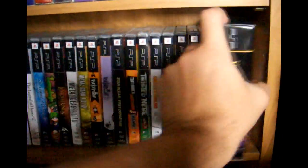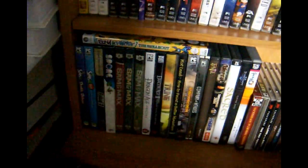Also for PSP: Lord of the Rings Tactics, Metal Gear Solid Acid 1 and 2, Patapon 1 and 2, Star Ocean, Tony Hawk's Underground Remix — probably the closest thing I have to a sports game — Twisted Metal, Ultimate Ghosts 'n Goblins, Untold Legends 1 and 2, Valkyrie Profile, and Ys Seven with the big collector's edition.